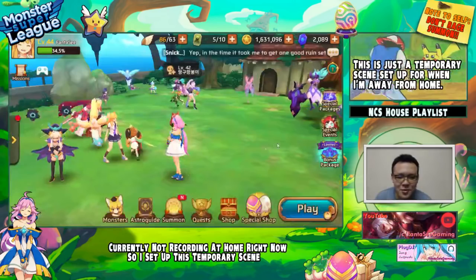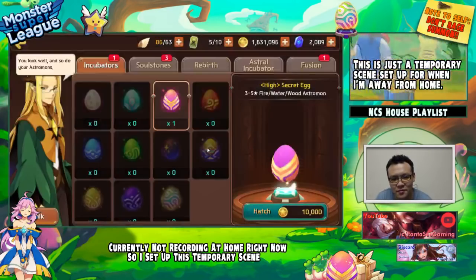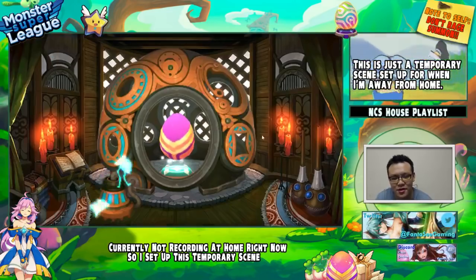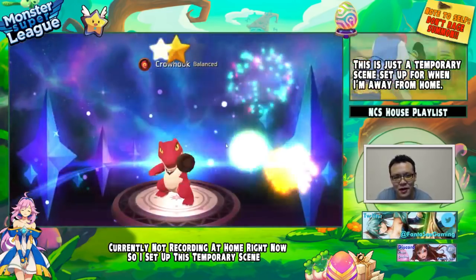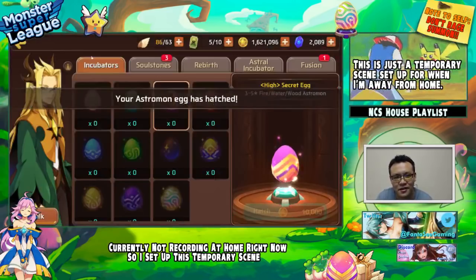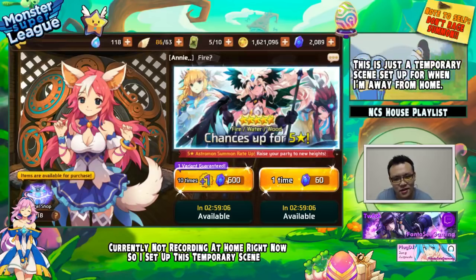Okay, that's it — rage summon time. We're doing it. Let me pull up this egg first. I'm going rage summon right now, I'm so pissed off. Chances of five-stars are upped — alright.